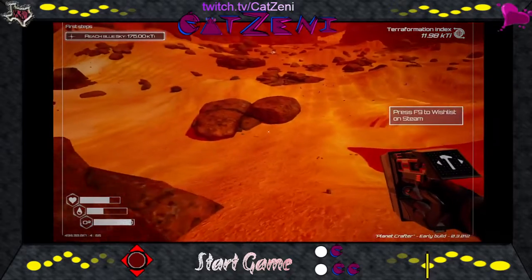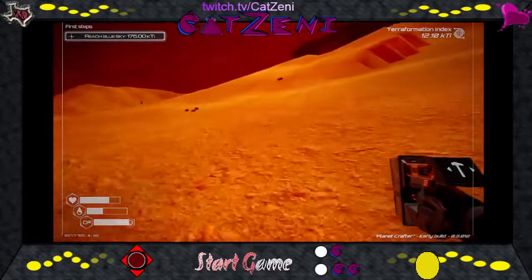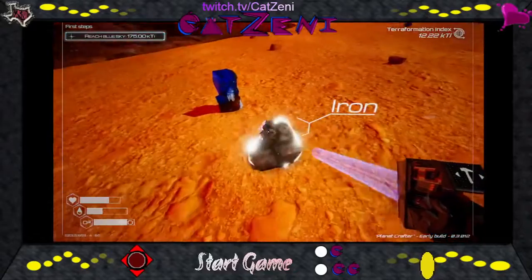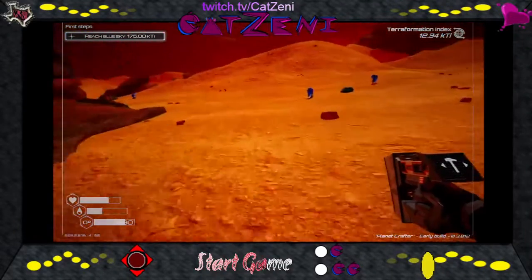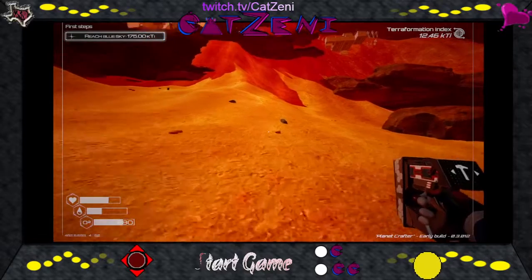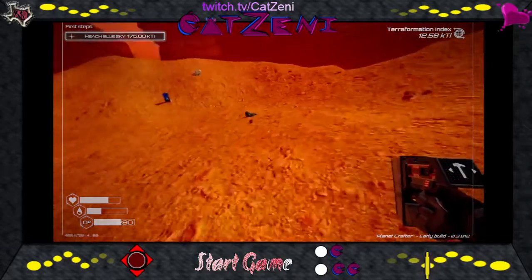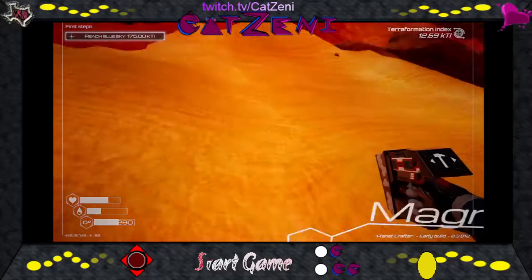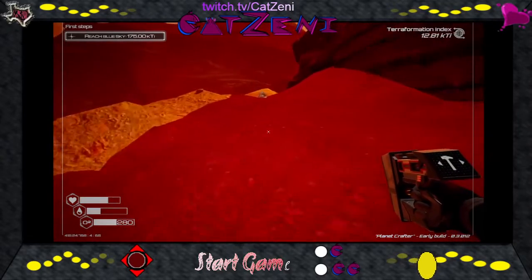We'll go a little bit farther now that we have more oxygen. We'll look at our agility and stuff when we go back. We're just gonna grab a bunch of stuff we can — silicon — and we'll take all this kind of quickly so we can make it back. There we go, plenty of room. Just gotta watch our oxygen. We don't want it to go too low because we want to make it back and not keep using up tanks.